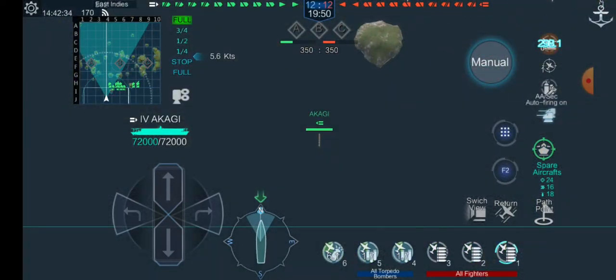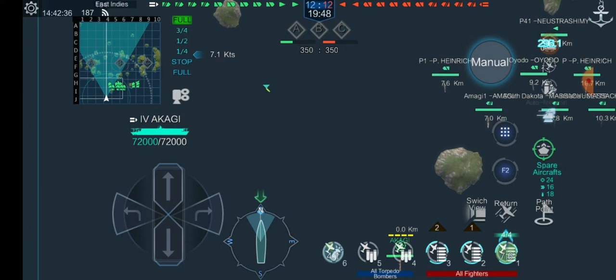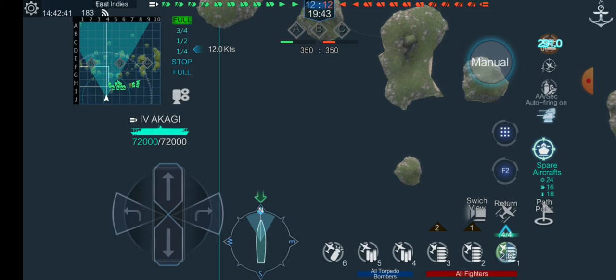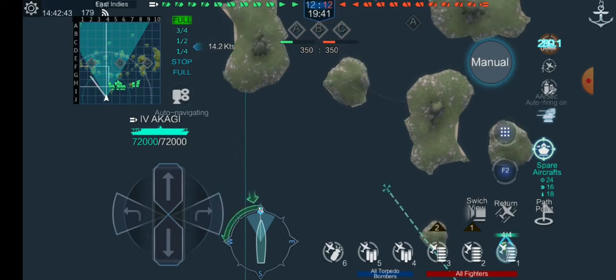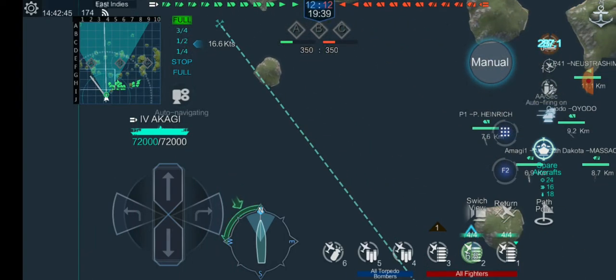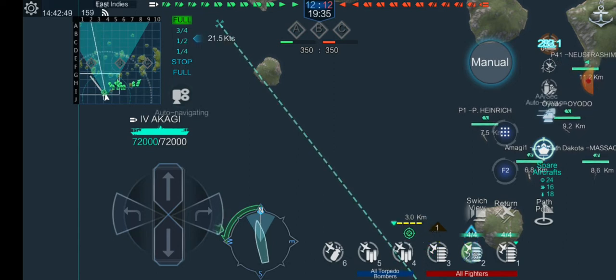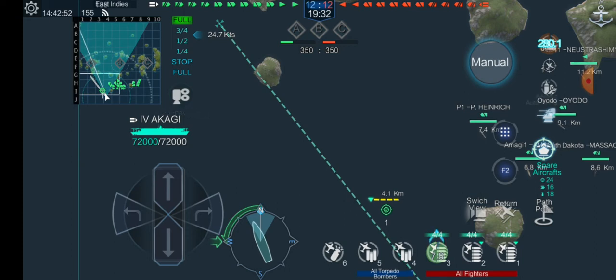So right off the bat, we're going to use our consumable to get our aircraft out. I didn't use that last time until later, so this shows you the best time to use it. We're going to come over here and capture A. We're going to play very defensively this game because there's really not much I can do.